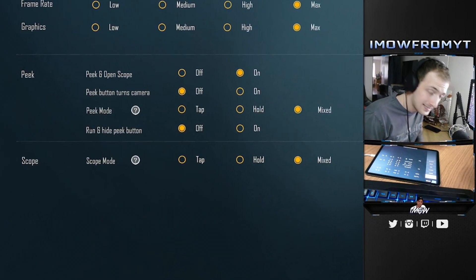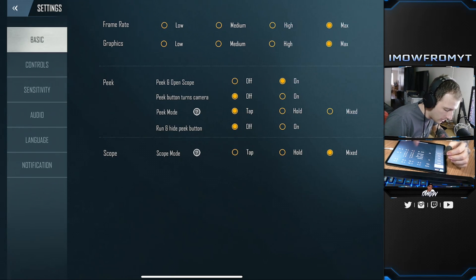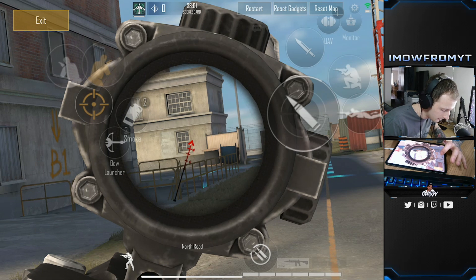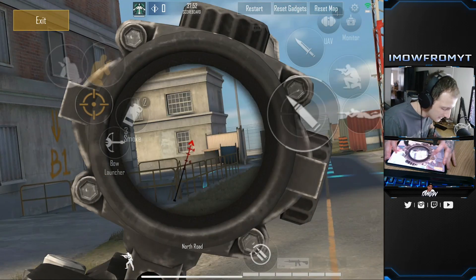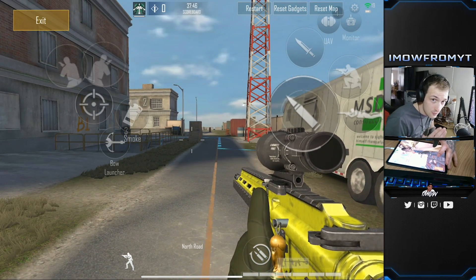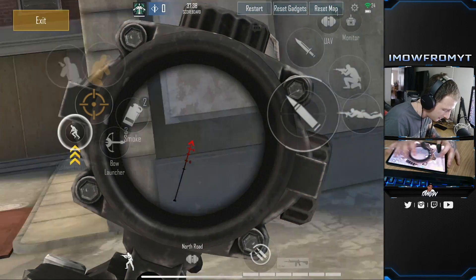Peak mode — this option is so important. When you download the game it's going to be on tap. You're going to want it on mixed. What tap does is when you tap the peak button you zoom in, but it stays zoomed in and you have to tap it again to come out. So if you're peeking around a corner and you're getting shot and want to run away, you can't run away while scoped in, and if you miss your button you're just going to die.